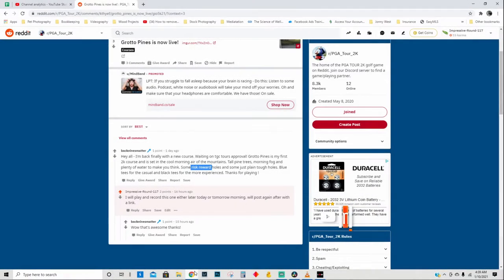Good morning, we got our morning cup of coffee here. It's about 4:30 AM on Sunday. We found the course on Reddit yesterday that we're going to play — it's called Grotto Pines. It was just posted yesterday. It's a mountain course so we're expecting it to be hilly, a lot of elevation changes possibly, cool morning air, morning fog, and plenty of water risk-reward holes.